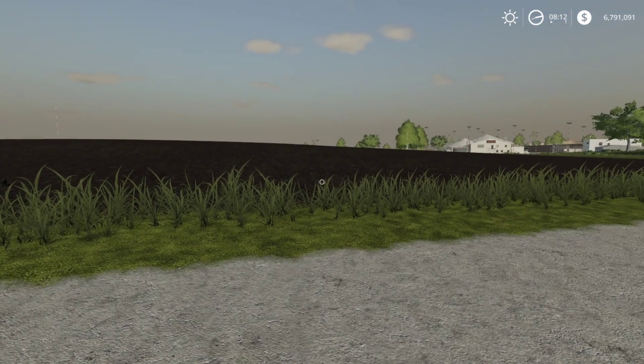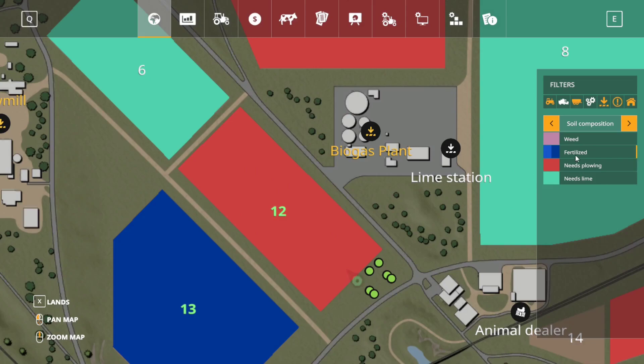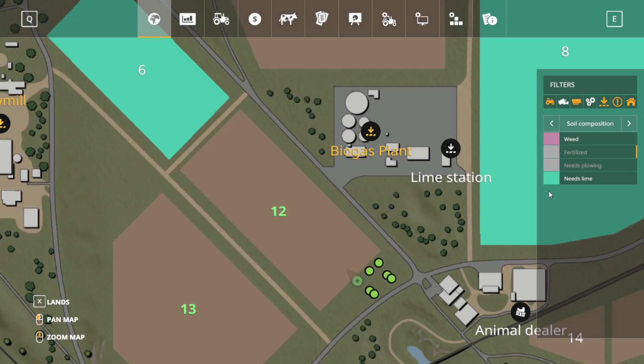So what we'll do today now that we've gone over the equipment — we're going to take field 12 and plant about a row or two of sunflowers and a row or two of corn, then take care of those and get the best yield possible. Going into our map, here is field 12 — it does need plowing as indicated by the red box. It already has a fertilizer state on it, so we only need to add one more. It does not require lime, so we won't worry about liming. We're going to go ahead and take our subsoiler and subsoil the section we need.